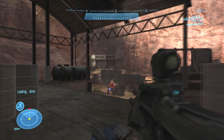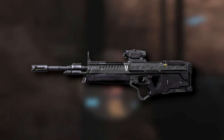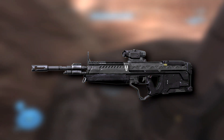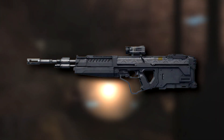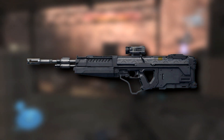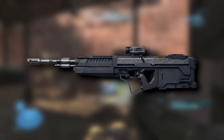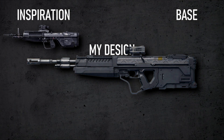We wouldn't have to wait long to see the DMR again, and Halo 4 gave us a rather faithful redesign. The biggest changes being the stock that's now connected to the grip, the more angular trigger guard, and the placement of the front sight housing. Halo 5 built off of 4's design, but quite drastically changed the scope from being a bit elevated to making the entire design much more flat, and lowered the contrast between the dark and the light parts. This design will be my base.